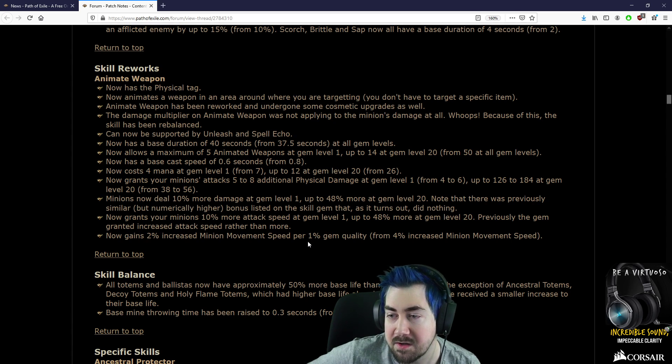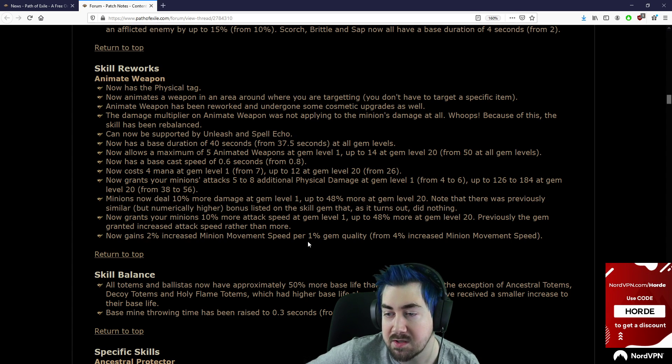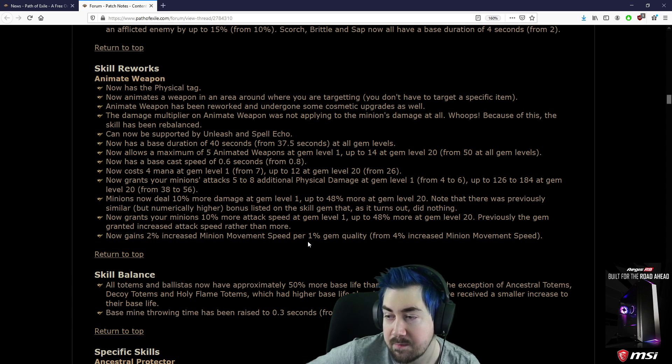Animate Weapon has been reworked and undergone cosmetic upgrades. The damage multiplier is fixed — can now be supported by Unleash and Spell Echo, which could be really cool. Animate Weapon Unleash! Now has a base duration of 40 seconds from 37. At all gem levels, now allows a maximum of 5 at level 1 up to 14 at level 20. Oh no — but that's a massive nerf for Chains of Command.